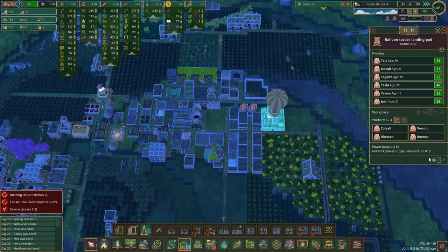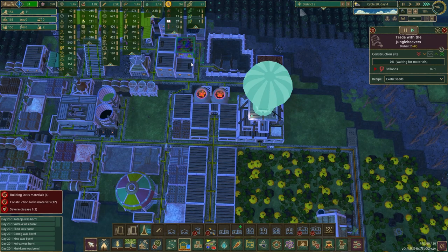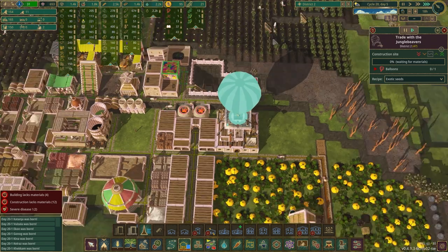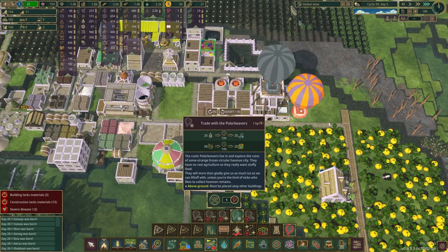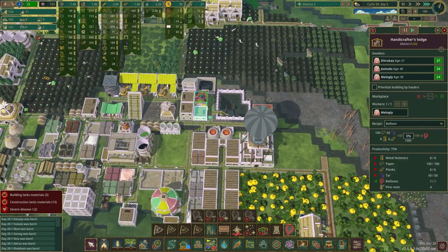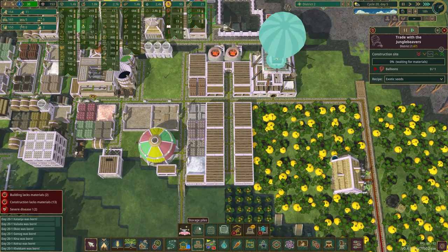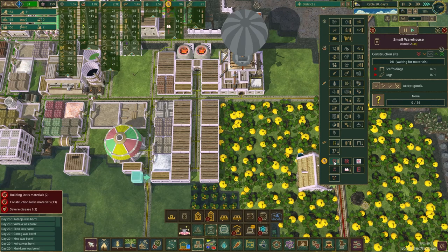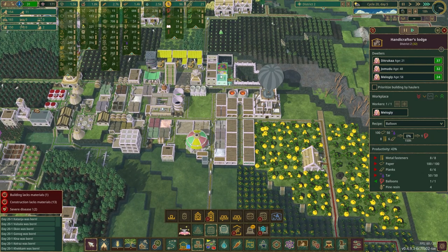Still waiting on the balloon to finish - prioritize that higher. Power output is two horsepower, one horsepower, two - that's just horsepower. I don't think that has anything to do with how many balloons it can have. I'm pretty sure it's only one balloon per trading post but not entirely sure. Probably need the ice for the freezing stuff. I think it's only one balloon per post. That balloon is done - this should be getting the balloon pretty soon.